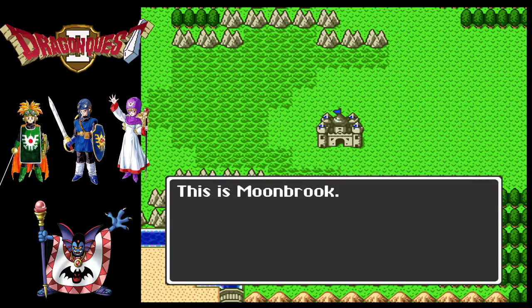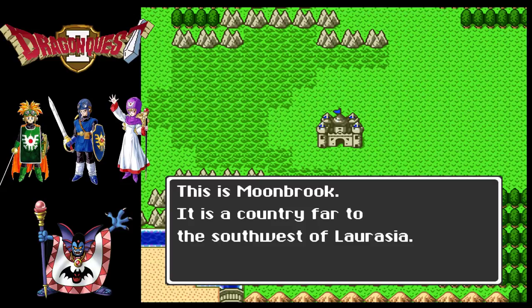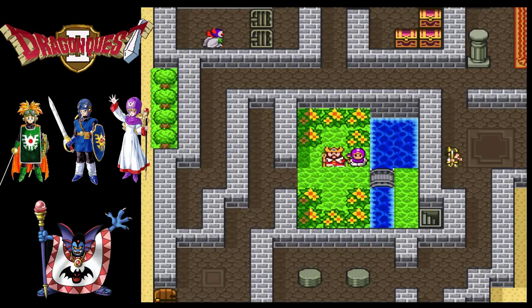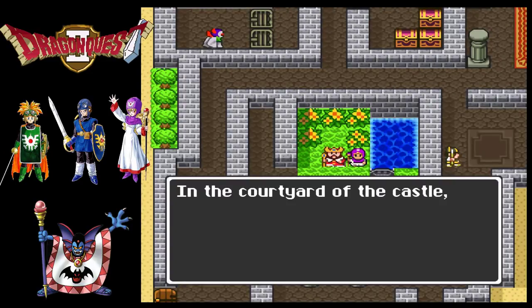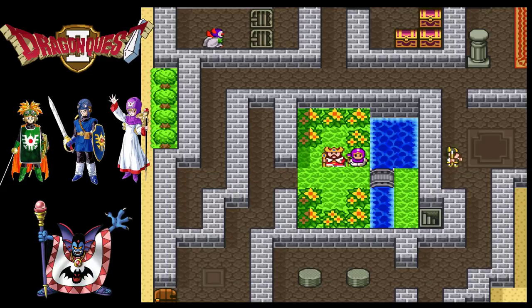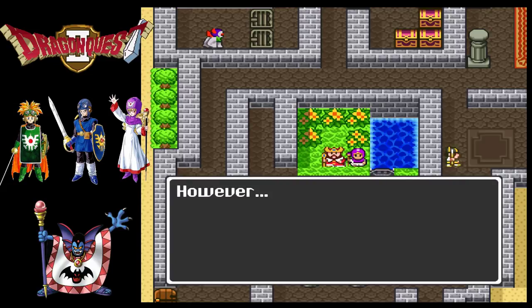This is Moonbrook, which sounds like the right name for once. It is a country far to the southwest of Laurasia. I'll just warn everybody that I'm far less familiar with the original Dragon Warrior 2 town names than I was in Dragon Warrior 1, so if I don't notice changes, that's just, you know. In the courtyard of the castle, the king and young princess are passing the time with a peaceful talk. However...